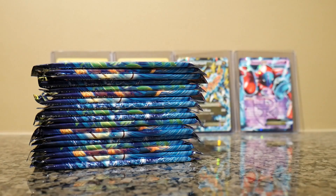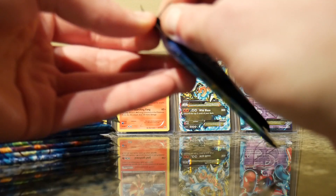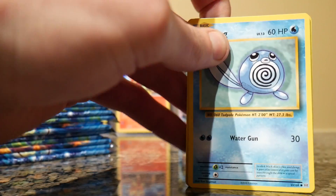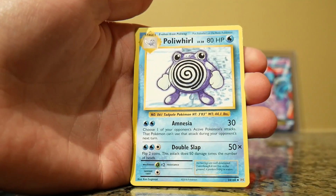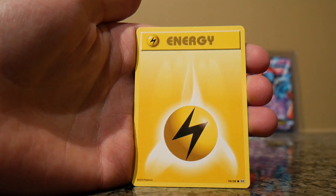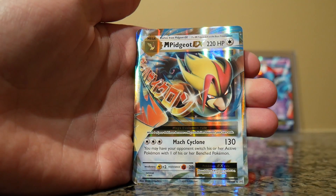Let me just set these cards aside — my Vulpixes. So we'll start with this guy. Back to the struggle. Charizard Spirit Link, a Poliwhirl, a Maintenance, a Poliwag, a Seel, a Magikarp, Electric Energy, a Caterpie, a Reverse Holo Sandshrew — I love Sandshrew — and a Mega Pidgeot EX.